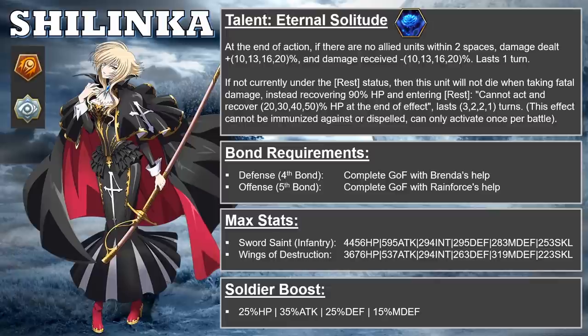Her talent is Eternal Solitude, and it has several effects. First, at the end of her action, if there are no allies within two spaces of her, her damage dealt is increased by around 20%, and her damage received will also be decreased by 20%. These buffs both last one turn.